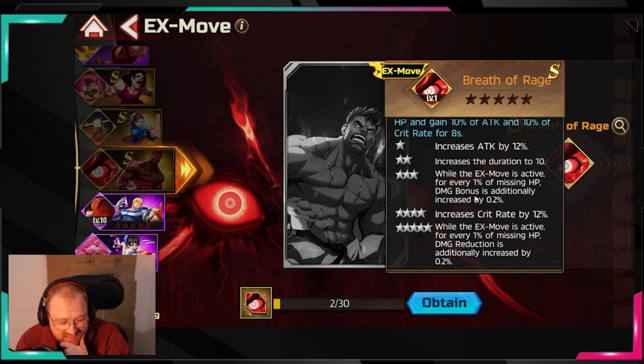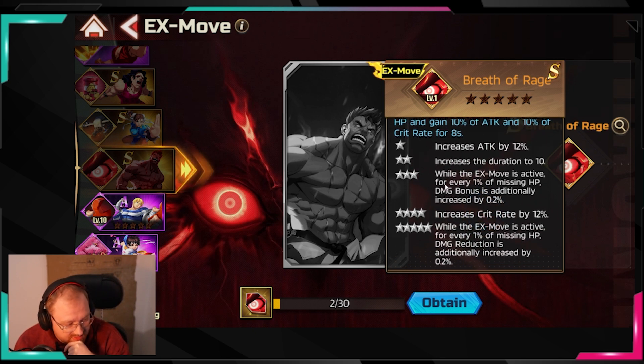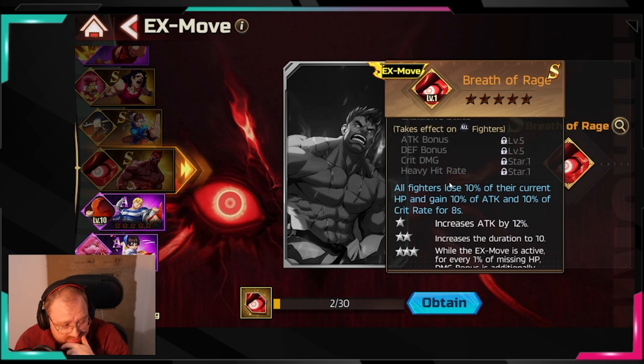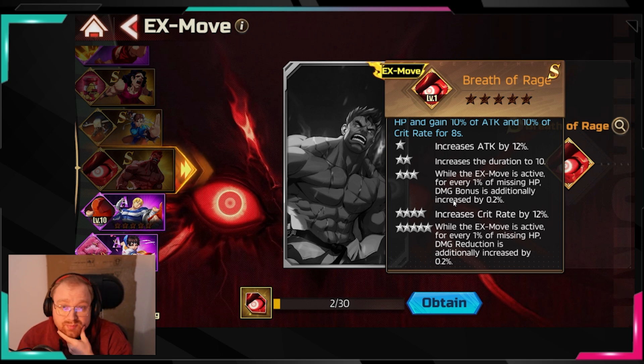End game you'll likely have some healing anyway. Leveling Breath of Rage up increases duration, and there's a damage condition tied to missing HP — which makes it obviously super strong on Bison, whose passive deals more damage the lower his HP is. But when it says 'all fighters' losing HP, I don't know if that includes enemies too, since it says fighters and not allied heroes. That's why I'm not as excited about this one as I thought I'd be.